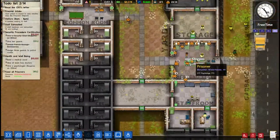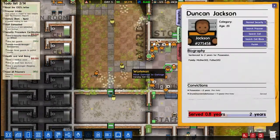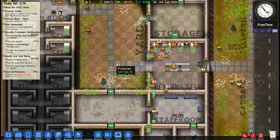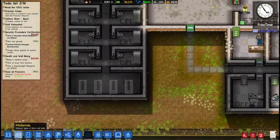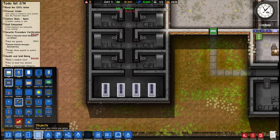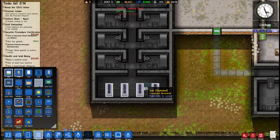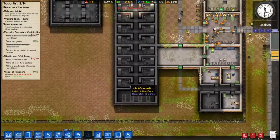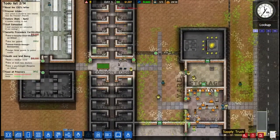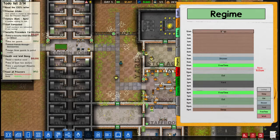Sometimes they don't because there's a weird glitchy thing with prisoners. So there's another thing we can do here that I unlocked — it's called the regime. It sets what time is which.